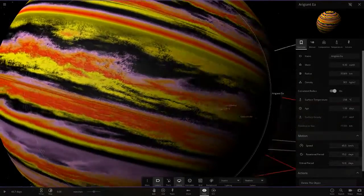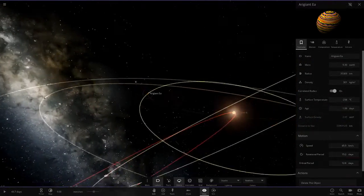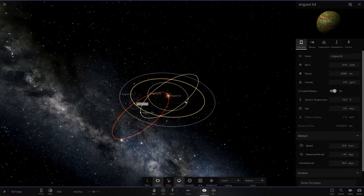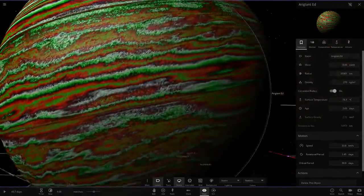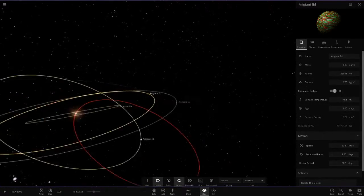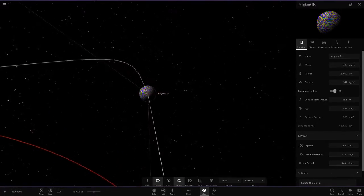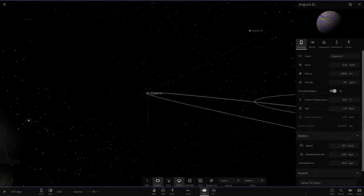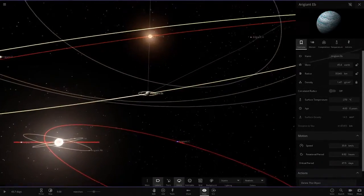Really exotic looking one. Next up we've got ED — another pretty crazy one, like a Christmas-themed one but even more banded. Then the next object — another banded one, so it must be a massive squad of banded objects here. That one's pretty cool.